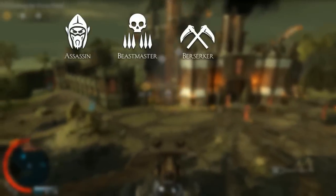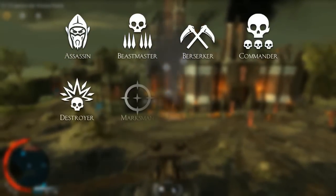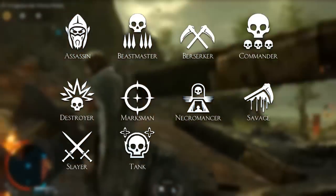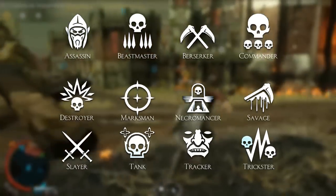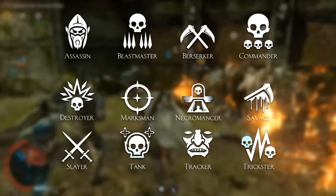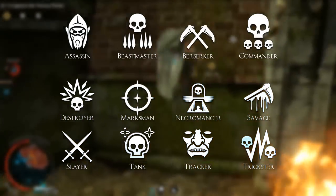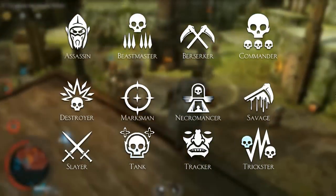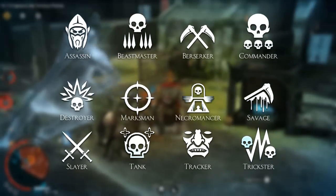Besides this, they have added a new feature that decides the traits of the classes. There are 12 of these classes. We have the assassin, beastmaster, berserker, commander, destroyer, marksman, necromancer, savage, slayer, tank, tracker, and trickster. These classes, unlike the previous ones, don't necessarily affect the weapons and gear of the orc or troll. They do however affect their class traits, which can be divided into regular and advanced traits, and that's what we'll go over in this video.